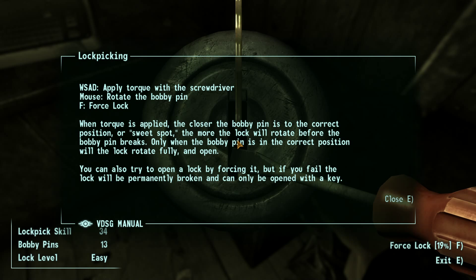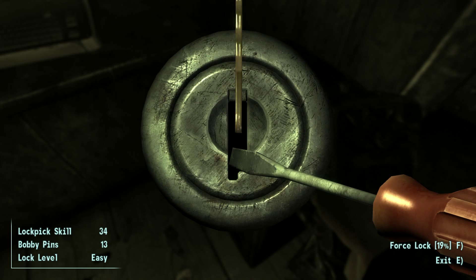WASD to apply torque with a screwdriver; mouse to rotate the bobby pin; F to force the lock. When torque is applied, the closer the bobby pin is to the correct position — the sweet spot — the more the lock will rotate before the bobby pin breaks. Only when the bobby pin is in the correct position will the lock rotate fully and open. You can also try to force a lock open, but if you fail the lock will be permanently broken and can only be opened with a key.